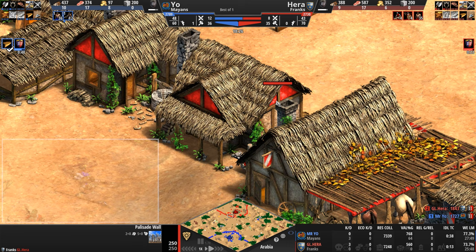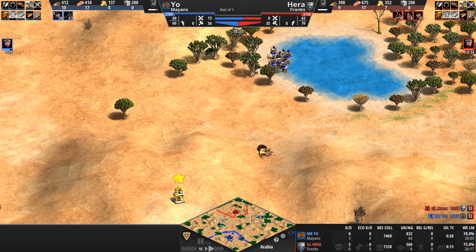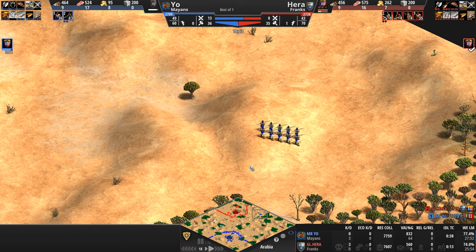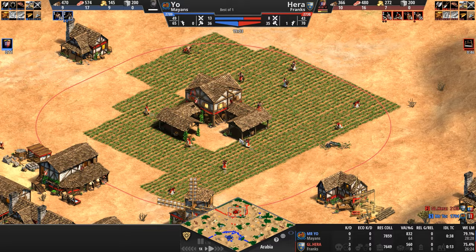Behind the palisade — Hera reaches Castle Age first. Not too far ahead of his opponent. Let's see what he decides to do with his advantage. Improving his lumberjacks of all things. Training a couple of knights. A siege workshop, very conservatively placed here by our Frank. Is he going to be putting on aggression or expecting aggression from his opponent?